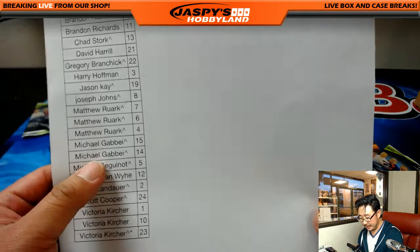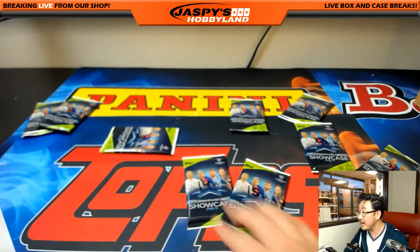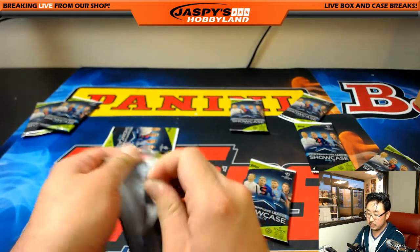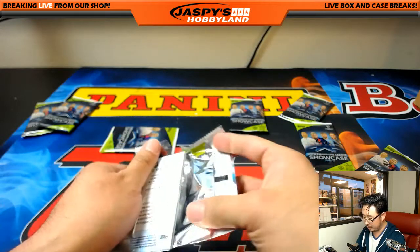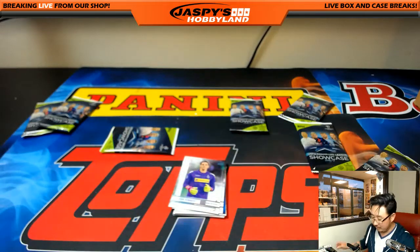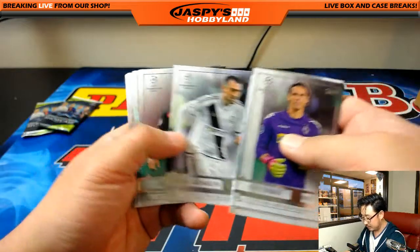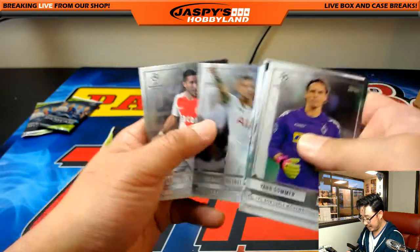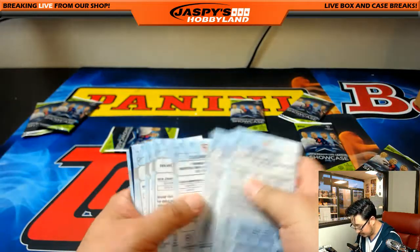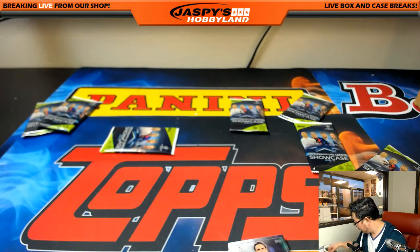We've got two packs for Michael G — packs 15 and 14, which are right next to each other. He is that Man City striker — a good young player. They're not going to have Aguero around forever. Jan Somner. Looks like that is that. Okay, that's not numbered. Well, Michael G, there you go. Thanks for giving it a shot.